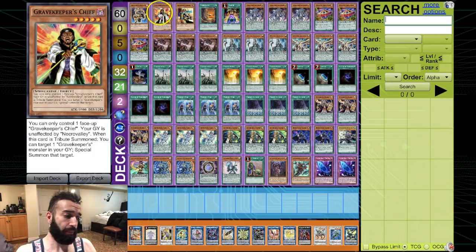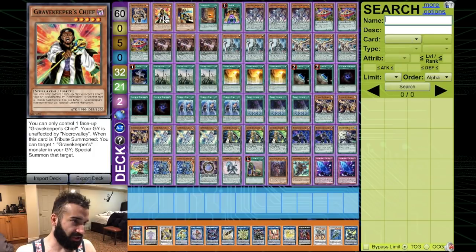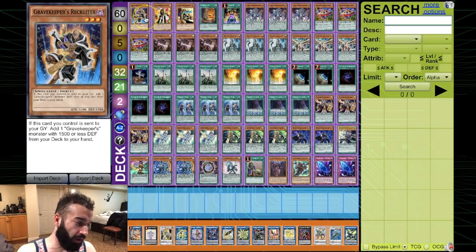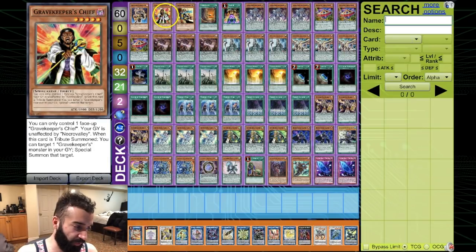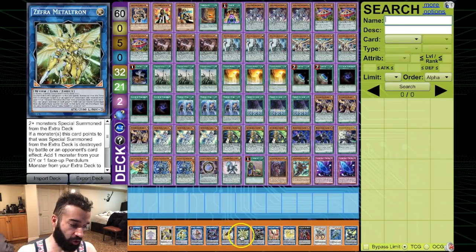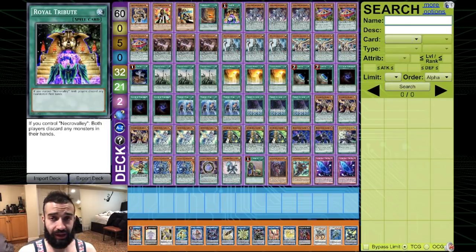Gravekeeper Chief brings back Gravekeeper Recruiter. You go into a Link 2 — specifically Underclock — linking away Recruiter. Then Underclock and the Recruiter you bring out go into Rusty Bardiche, leaving Chief on the field. Because you have 10 ways to go into Distrudo, Distrudo comes out next to Chief, making a Dragster. In situations where you don't have access to those, you can also go into LP and Metatron — LP brings out Distrudo and that gives you your final Dragster.